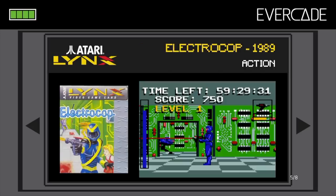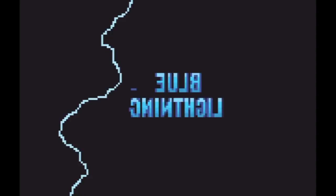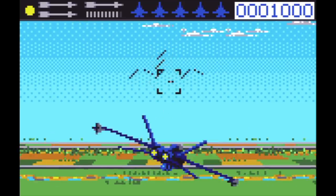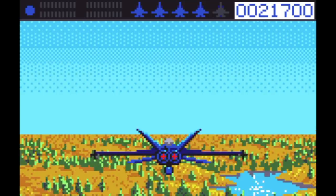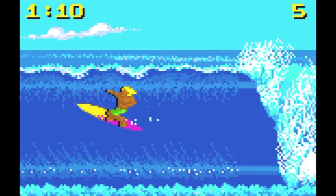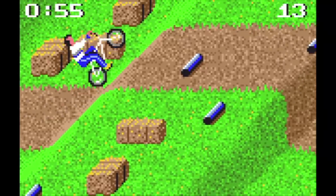The Atari Lynx Collection 2 features eight of the more well-known Lynx games. Blue Lightning is probably the best game on the platform. You fly a completely generic blue jet and shoot down generic enemies in the sky and on the ground. I was always blown away by the scaling graphics in this game for its time. I just wish it had some music. California Games just lets you play one of four different mini games, none of which are particularly exciting. I like the variety, but I could never really get much into it.